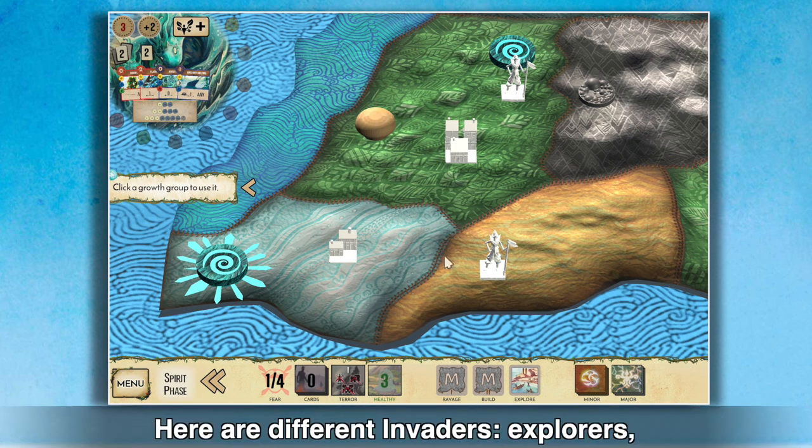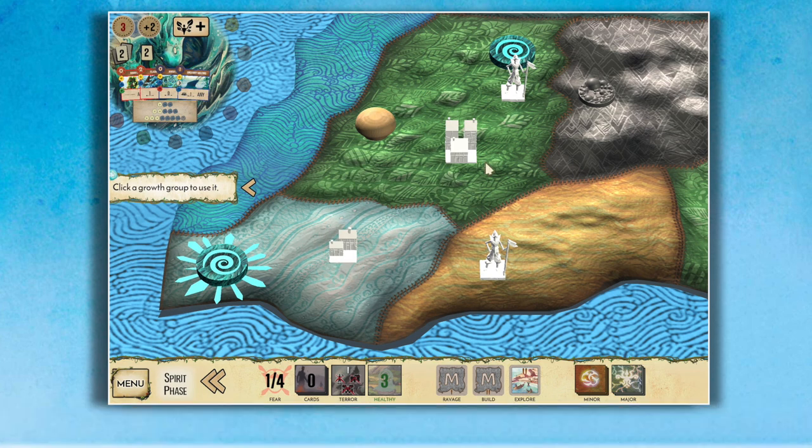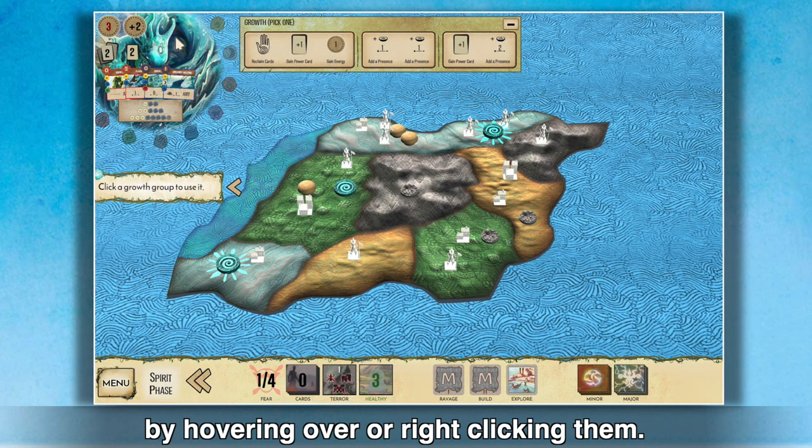Here are the different invaders: explorers, towns, and cities. You can get more details on your cards by hovering over or right-clicking them.